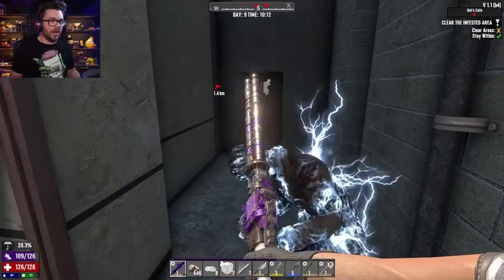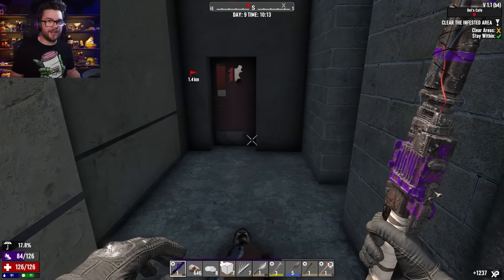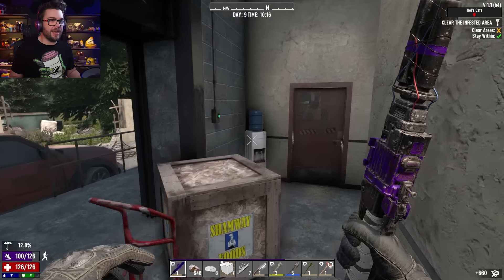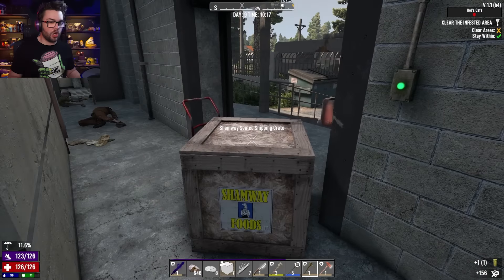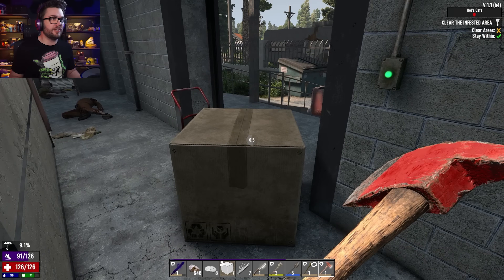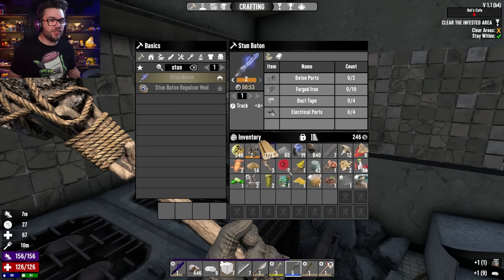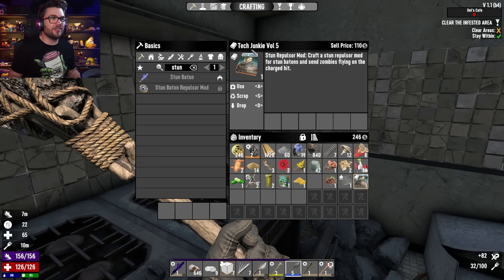Where are you? Use the stun - I've had it already charged up, which is bloody beautiful. Just try and be confident about it. You didn't recharge my stun baton, which is rude of you. There's going to be plenty more, but at least now I have an escape route. As long as I keep thinking ahead and trying to open up doors to get outside where I can manoeuvre around, I might be okay. Might, with a capital M. Oh yes please - Stun Repulsor Mod! Tech Junkie Volume 5. Craft a Stun Repulsor Mod for stun batons to send zombies flying on the charged hit. Just drooling with anticipation.